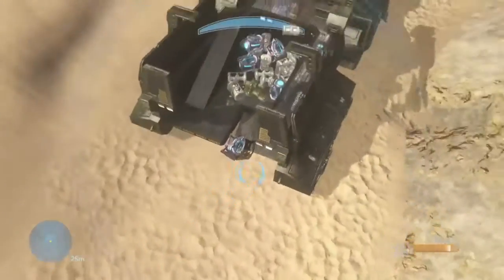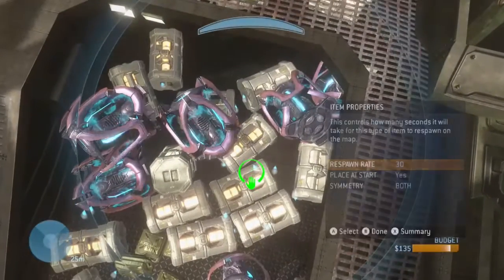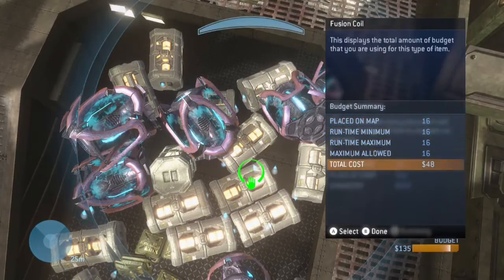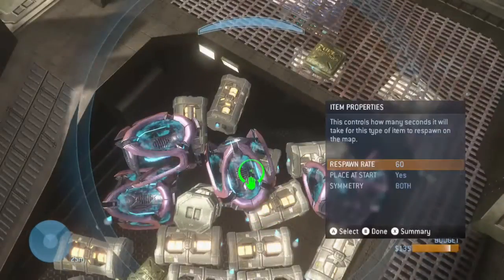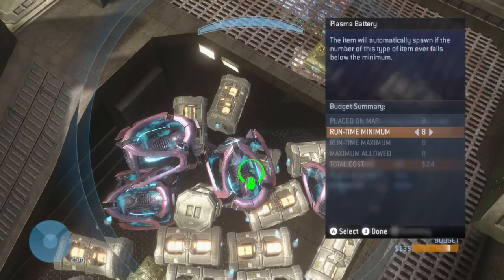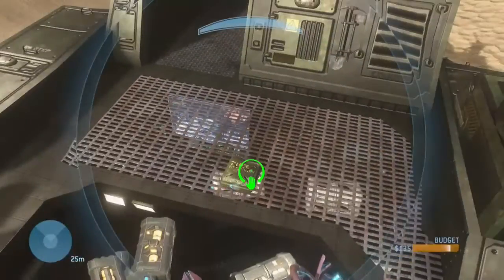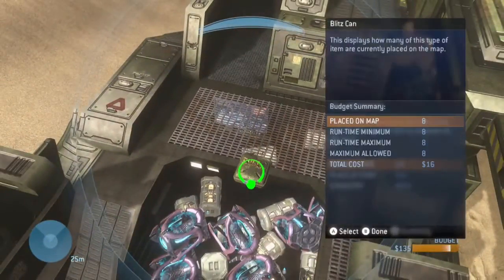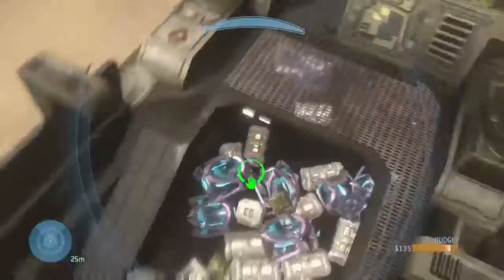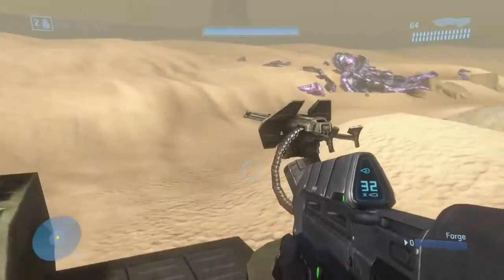Now that that's out of the way, we're going to head over to the Elephant. I moved all of the fusion coils and plasma batteries that were on top of the structure into the back of the Elephant. Here on the menu you can see how I'm changing it to respawn instantly — you need this for the Elephant glitch to work. I also threw a few Blitz cans in there. They're not as explosive as the fusion coils and plasma batteries, but they're a little explosive. They help a bit.